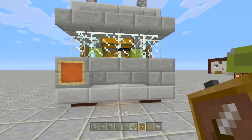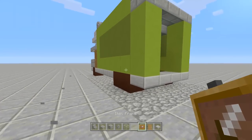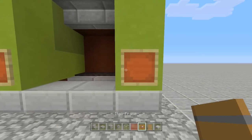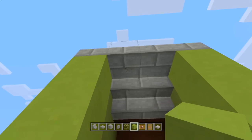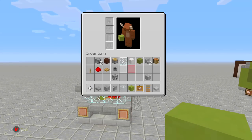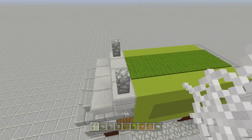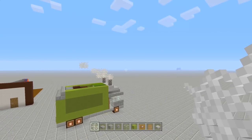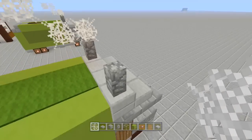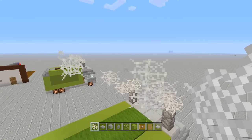You can add cobwebs going up to the smoke area. Place two item frames off the front and use white stained glass panes for the front lights. For the back lights, place two red stained glass panes. Fill in the rest of the truck with green. For the cobweb exhaust effect: place one cobweb, two, come up one, over one on that side; on the other side come up one, over one, two, one, two. Then place the cobblestone smoke on the same side.